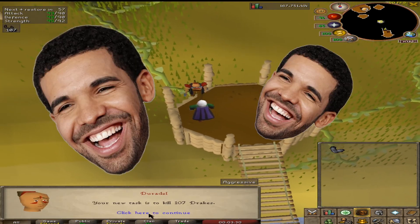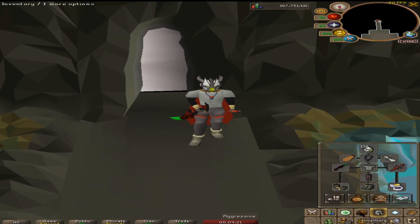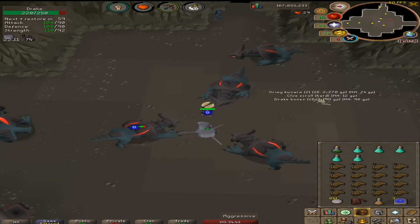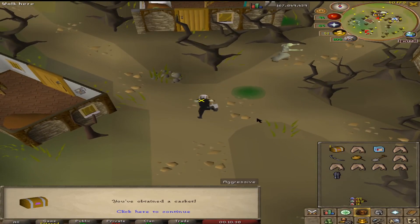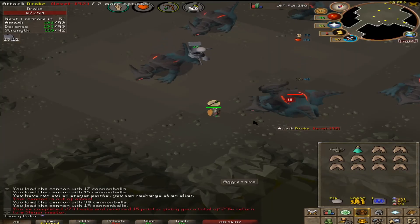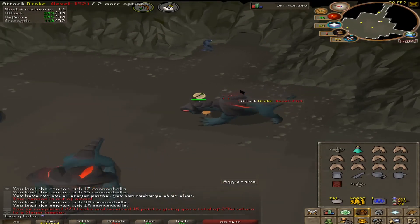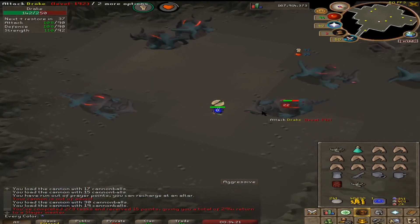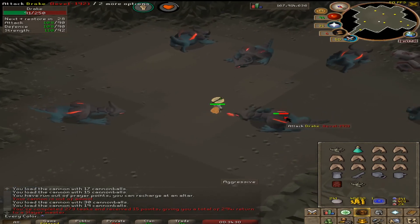Duradel, what's our next task? Drakes — got it. Here's my setup for my first drakes task. I've heard mixed feelings about these monsters — whether they're terrible or okay if you can use things like the cannon. I liked my gear setup and wanted to show it off. There's our first clue scroll of the task. Here is the casket from the drake task — normal drops. There is the end of our first drakes task. I actually really enjoyed it — I like the graphics and the animation they give when they die. The XP isn't terrible either, and with the cannon it's not bad at all. We're only 3k XP away from our next level.